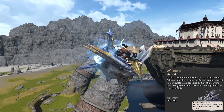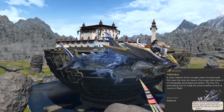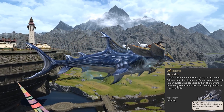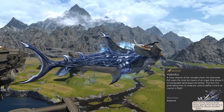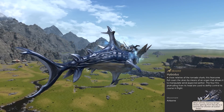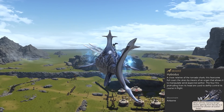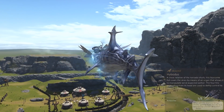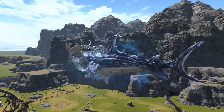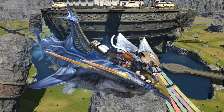A close relative of the tornado shark, this fearsome fish soars the skies by means of an organ that allows it to manipulate wind-aspected ether. The four fins protruding from its head are used to deftly control its course in flight. The hidden text reads: 'What will the morrow bring? Sharks spilling from the sky in a spectacular shower of scales?' — a quote from the fishing guild leader Sisipu. The mount is absolutely beautiful and your character actually lies down to ride on it, which is quite unique.